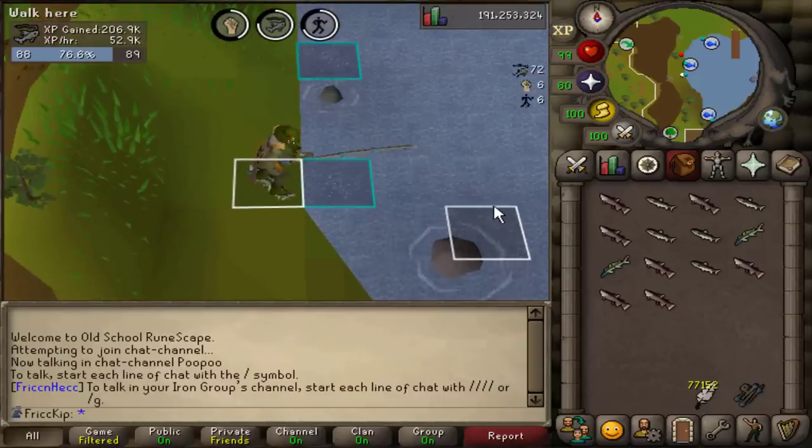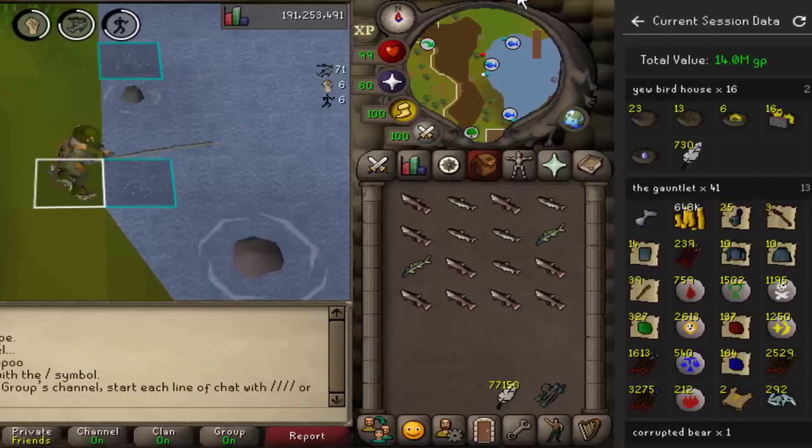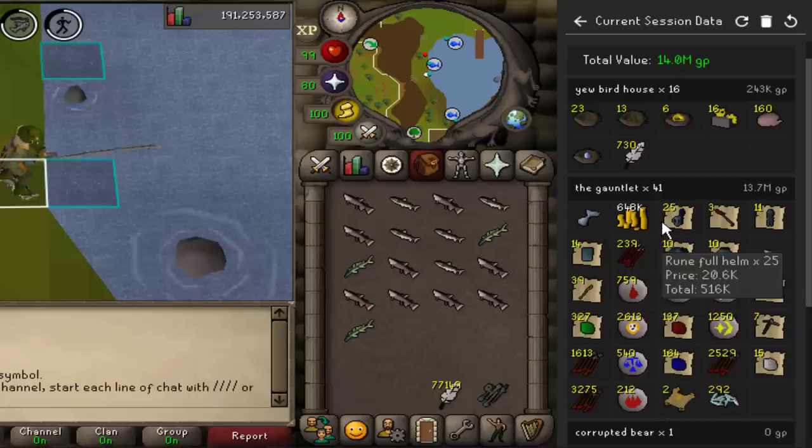Before I go to bed, just want to show you what I achieved today — a progress report. I got about 200K fishing XP in my AFK time and did 41 Gauntlets, but I died at least once today, so probably about 40 CGKC is what I got today.